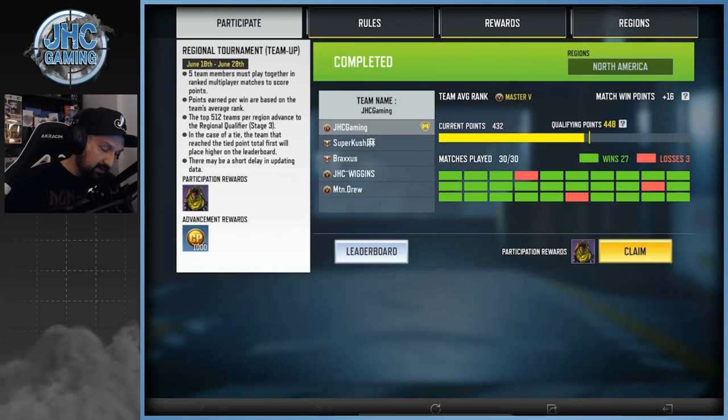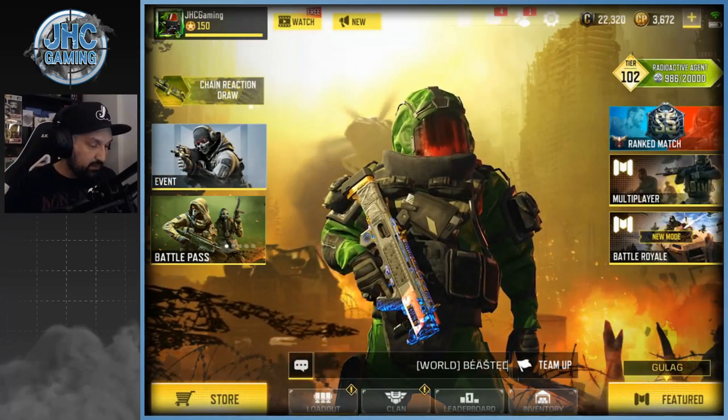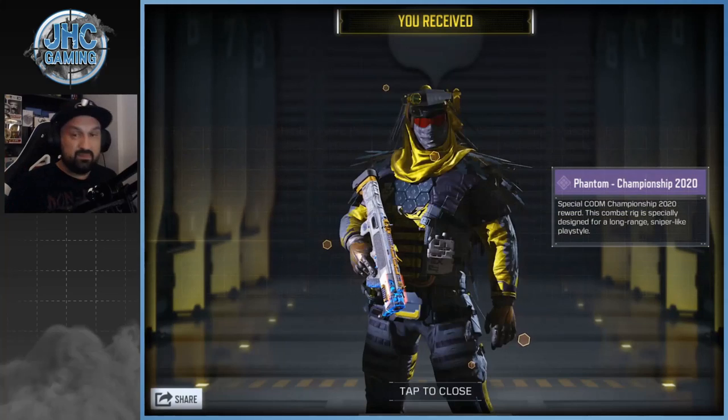You didn't have to win, you didn't have to do well — if you played all your games, your reward will be right there. All you have to do is claim it by clicking and confirming, and only then will it be sent to your inbox. If you don't do that, don't expect your reward to be there.